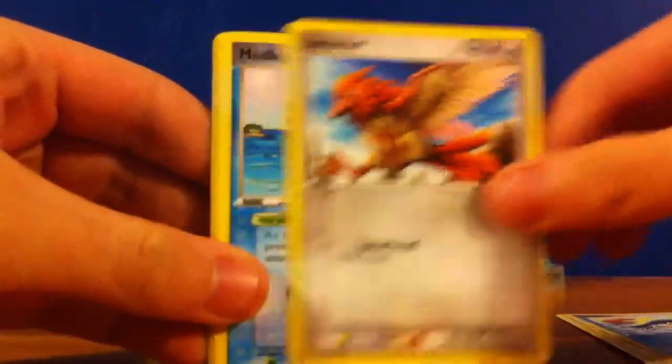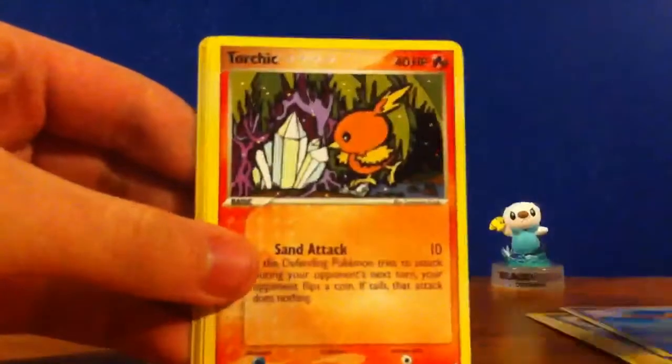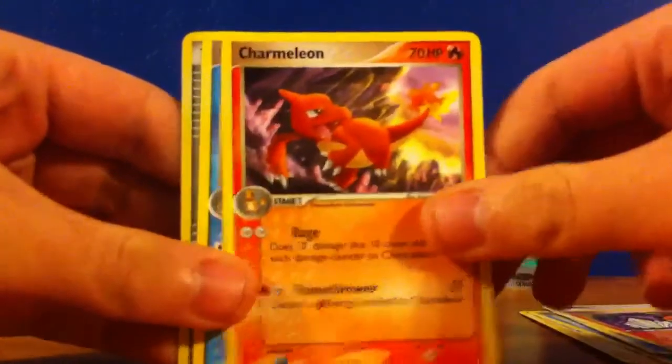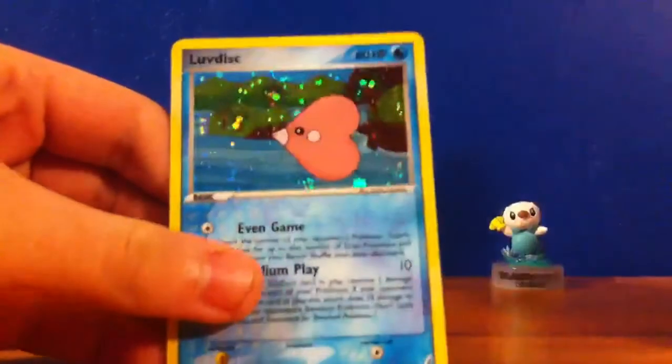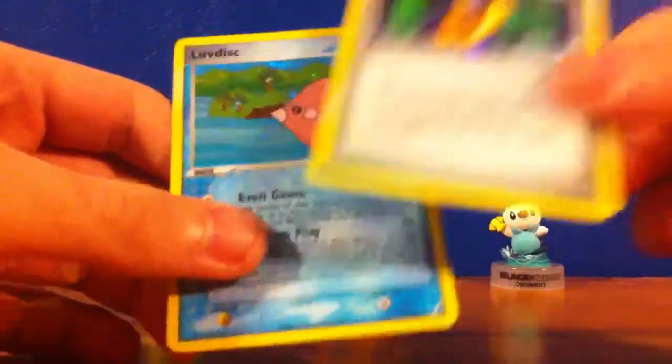Okay — Electrike, Krabby, Spearow, Mudkip, Torchek, Charmeleon, Lumbre, Reverse Holo PokeNav, and a Holo Love Disc which I already have, so that's going to be up for trade.